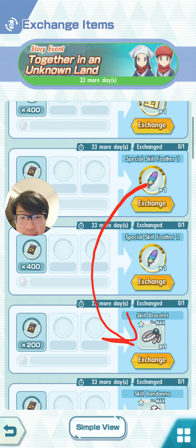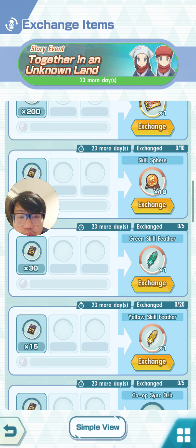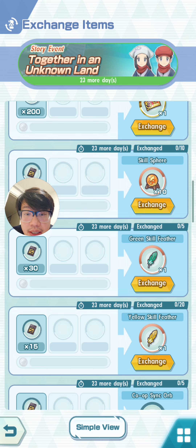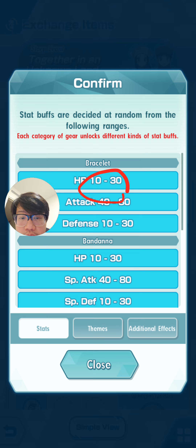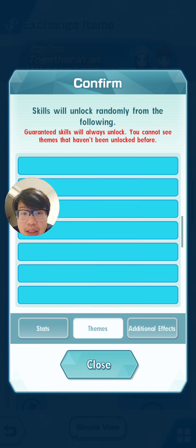Special feathers will give you guaranteed skills into the gears, whereas other feathers will give you other stuff. With the green skill feathers and the yellow skill feathers, it's my understanding that green is higher tier than yellow. Having said that, you can see what they unlock as well. For these regular feathers they're not guaranteed, so you're going to get something within a certain range.